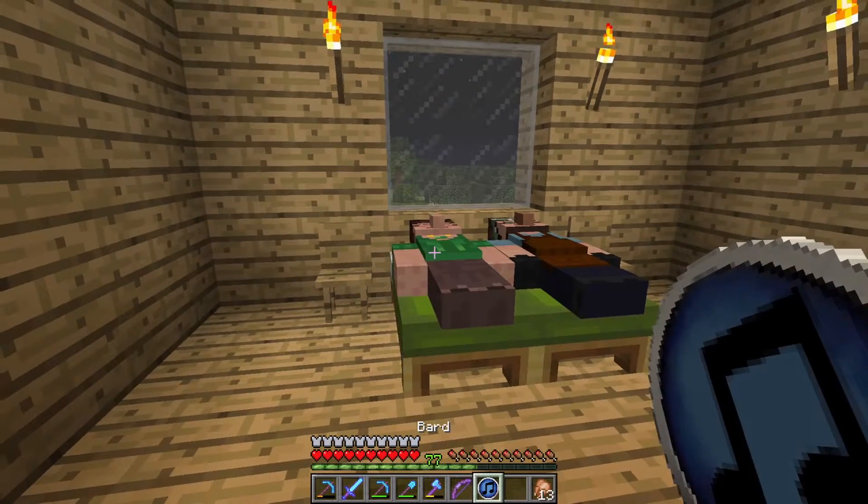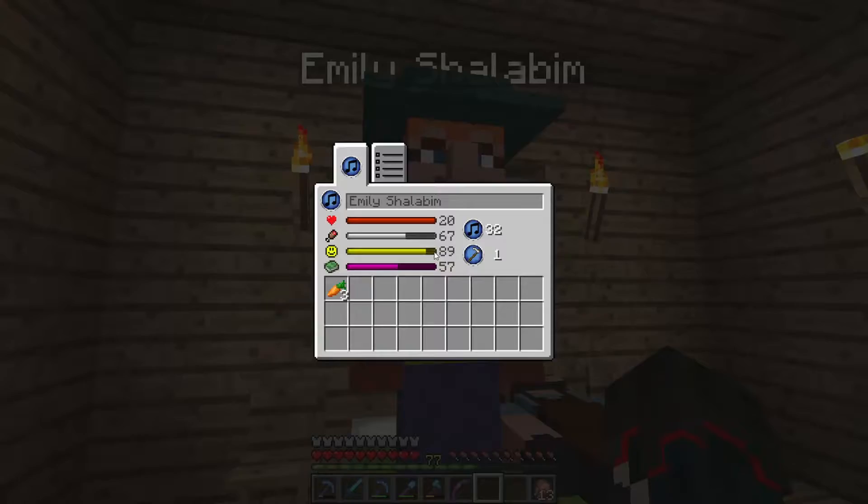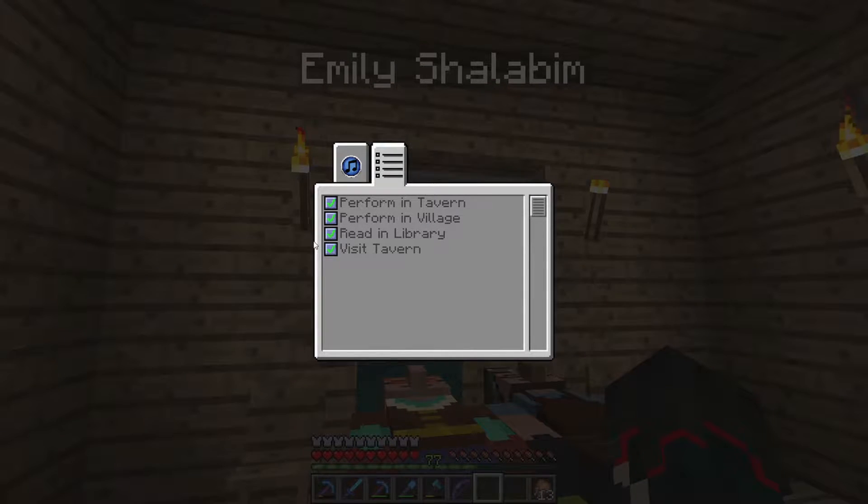So let's turn her into our bard. Emily Shalabim. Let's take a look at the AI really quick. Like the clerics, these guys are very simple. Like all villagers, they're reading in the library and visiting the tavern. The two things the bard does: they perform in the tavern — at nighttime they will go into the tavern and, if you have a note block in there, they will stand near that note block and play songs. They will also perform in the village — when they're not in the tavern, they're just going to walk around, play music, and make our villagers just a little bit happier.